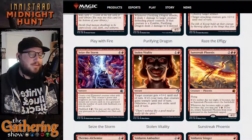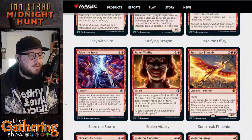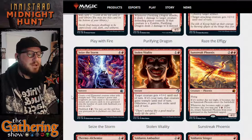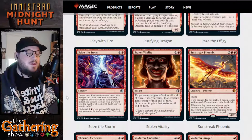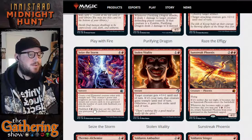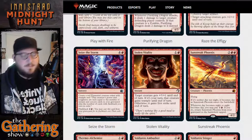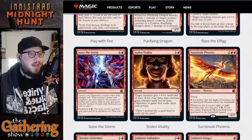The next red card is Seize the Storm. For four and a red, this is a Sorcery — create a red elemental creature token with Trample whose power and toughness are equal to the number of instant and sorcery cards in your graveyard plus the number of cards with flashback you own in exile. It also has flashback for seven mana, then exile it. It's going to be large because you'll likely have lots of instants and sorceries in your graveyard — that's a late-game, game-changer right there.